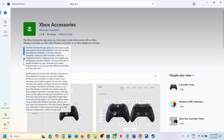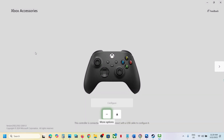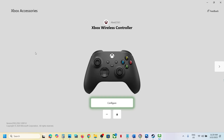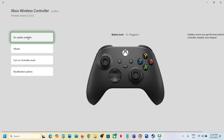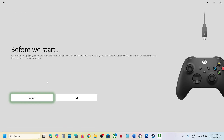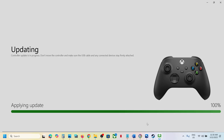Install the Xbox Accessories app and open it. Connect your controller using the USB cable that came with the controller. Then click on the three dots, and if there is any update available you will see the update option. Let the update complete, then launch the game and check.